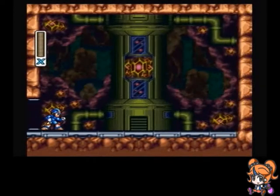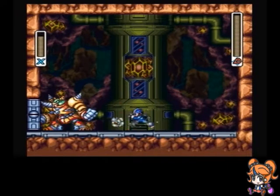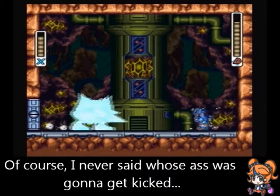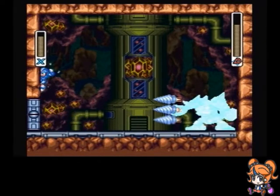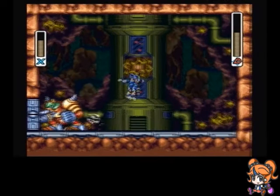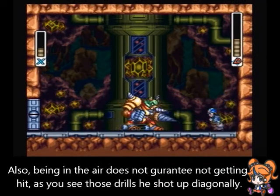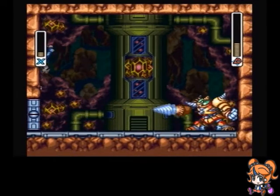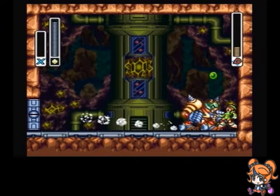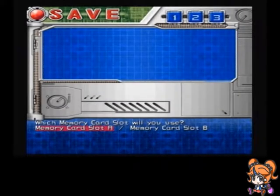Over and onwards to Tunnel Rhino! This guy is not particularly hard, although you gotta watch out that he doesn't drill the wall, because if he does drill the wall while you're on it, you're gonna fall down. Luckily, you can jump just high enough to go over him. In short, he's actually shorter than Blizzard Buffalo. He is weak to the Acid Burst, which by the way can be fired straight up into the air.